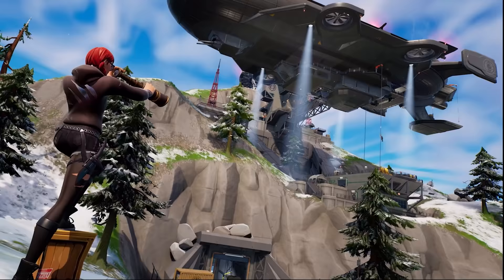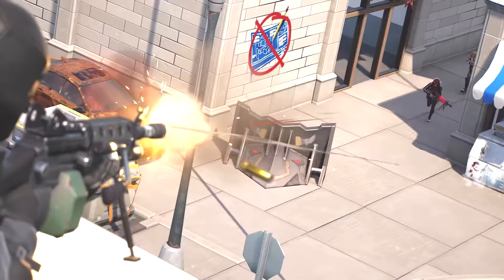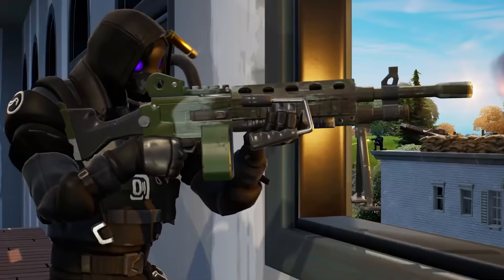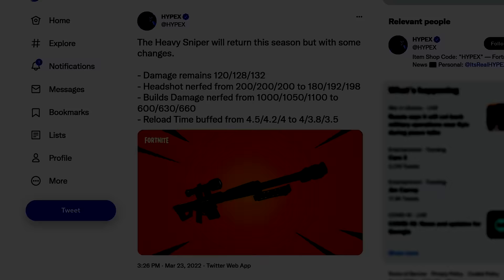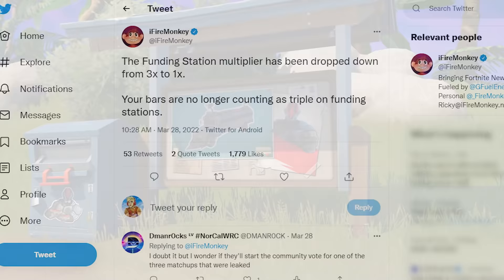In the trailer for the brand new Zero Build mode, look extremely closely and you'll spot some amazing secrets that reveal the future. Players run around with LMGs and Heavy Snipers, which are confirmed to be coming to the game in a few weeks — though the Heavy Sniper will be getting a nerf and does a lot less damage than before. Even more exciting, Chappas will return with a brand new Seven theme. We'll be able to add them through funding stations, but Fortnite has made funding three times harder, so save up a lot of gold.